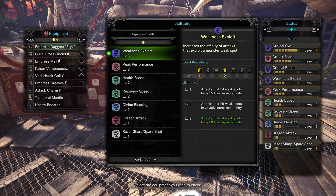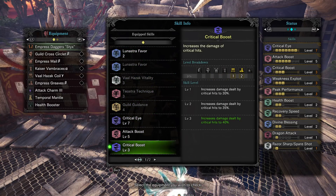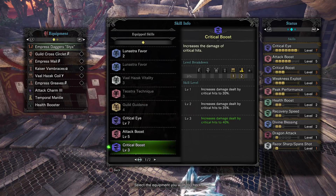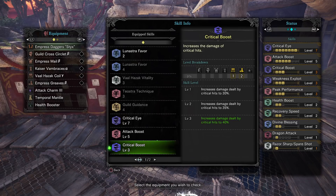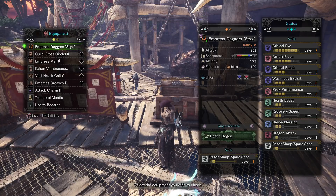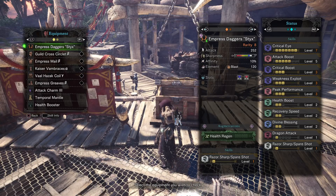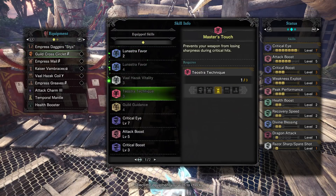That's basically a guaranteed crit on every hit besides the 5% — which is insane. You're also using Critical Boost, which increases damage from critical hits to 40%, meaning every hit does 140% of normal damage instead of 100%. And with White sharpness — Green is 100%, Blue is 125%, White is 150% — you're getting another 50% multiplier. Combined, that means you're doing 190% of base damage at a constant rate because your sharpness won't go down.